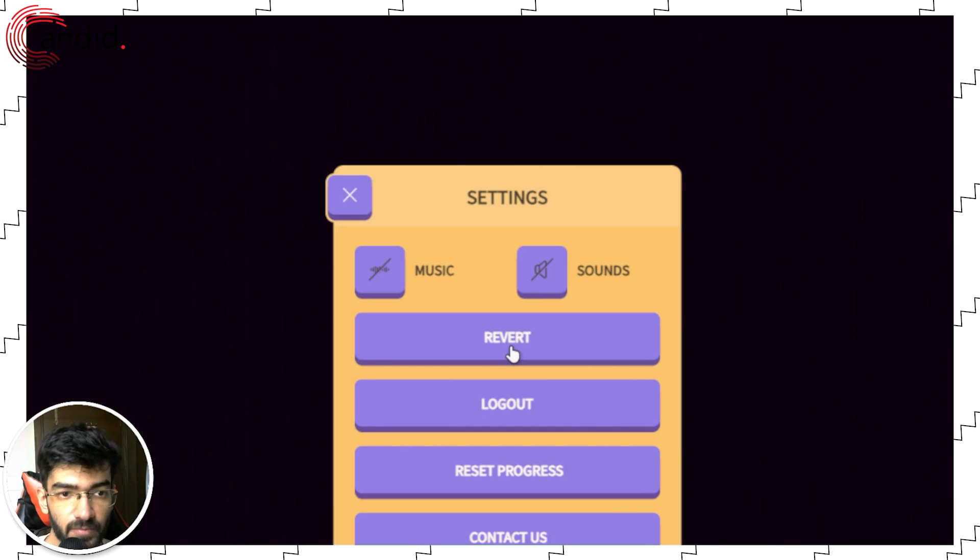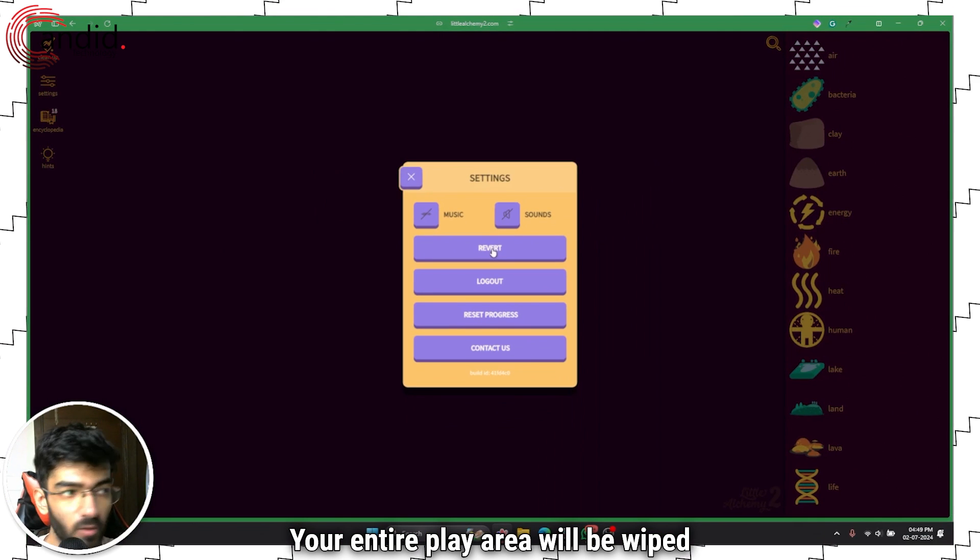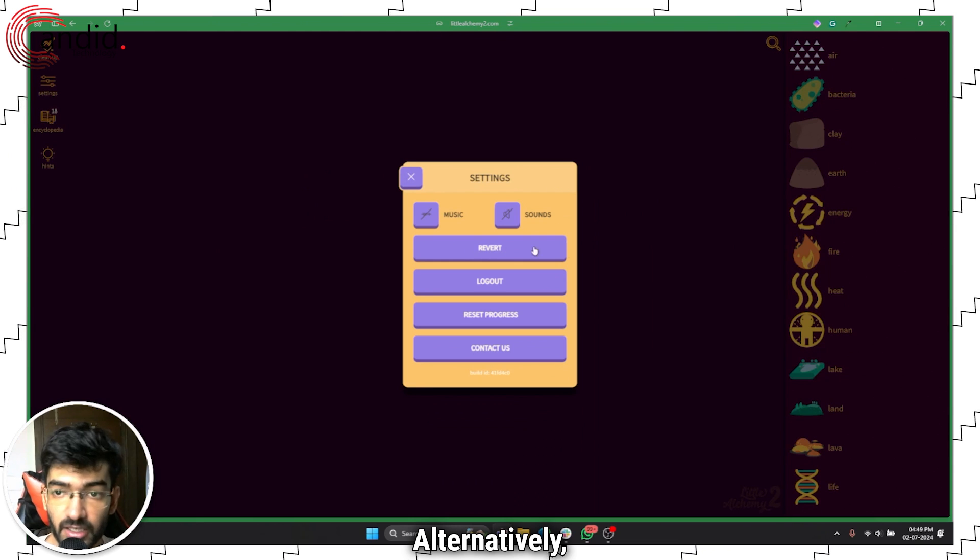When you click Clean Up, your entire play area will be wiped clean, as you can see. Alternatively, if you want to get rid of everything that you've made, on the right side of the screen just click the Reset button.